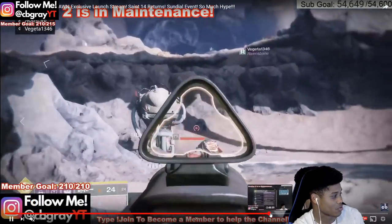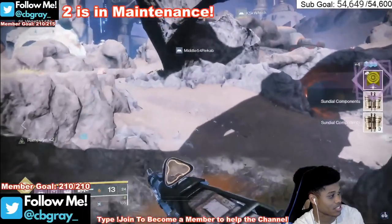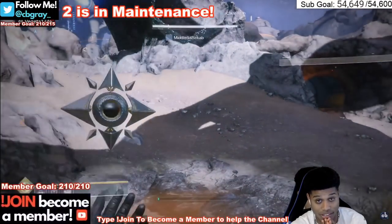One thing you can do to speed it up — because you're going to need 50 of the item that they're asking for to get it done — if you use solar weapons or a solar ability, you'll end up getting three at a time instead of one at a time. So that's just a quick note on something that can help you speed it up.